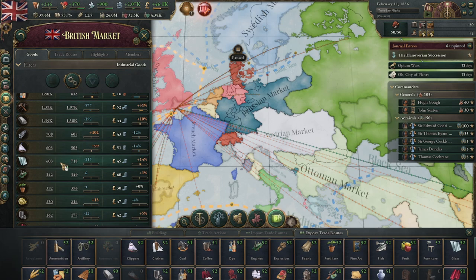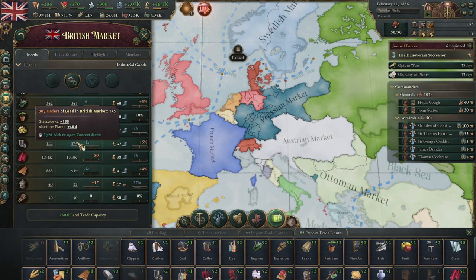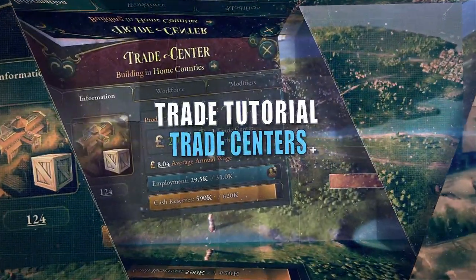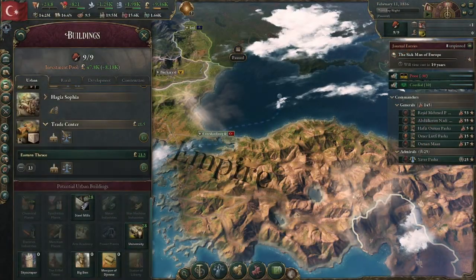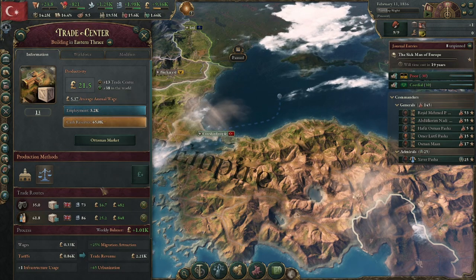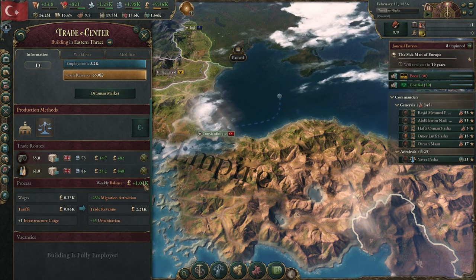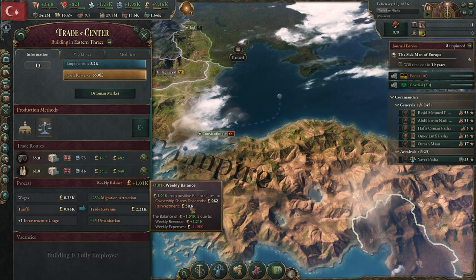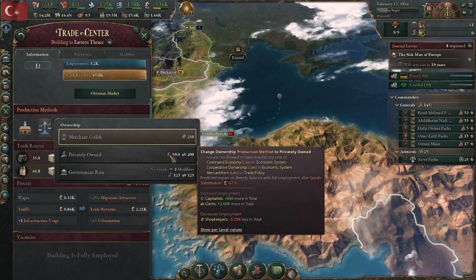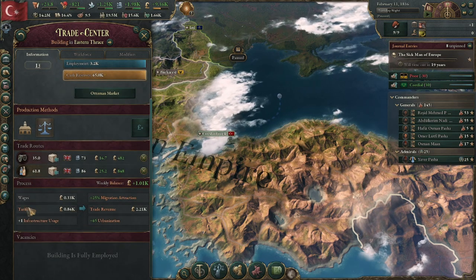Many nations will not have the convoy and trade infrastructure needed to export a lot of their goods, especially in single player. If you build up a large convoy and trade route system, you can easily start to identify countries — especially those near you — to resell to, making even better with trade agreements and trade competitiveness. Every trade route you start creates a trade center for each level. Trade centers are buildings you cannot control yourself directly; they appear with trade lanes and can only be gotten rid of by removing the route. These buildings are very useful as they provide profit, urbanization, and migration attraction for the state, at the cost of wages and a little infrastructure. They are most useful when privately owned, as their excess profit from capitalists will be put into your investment pool.